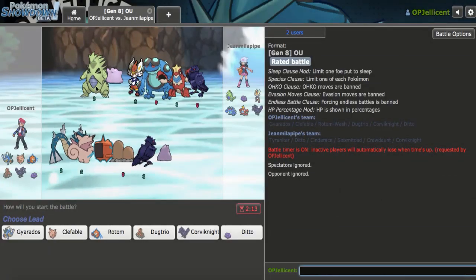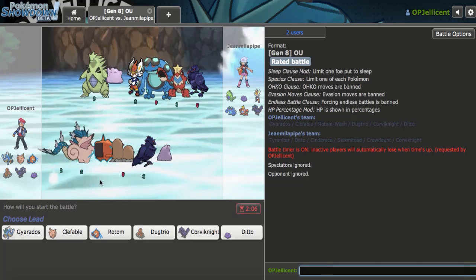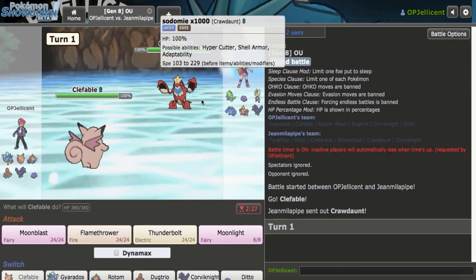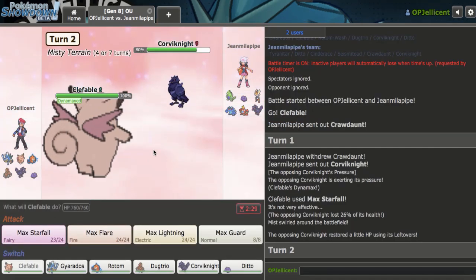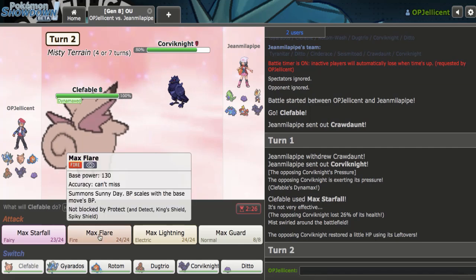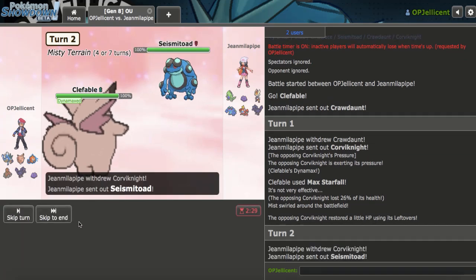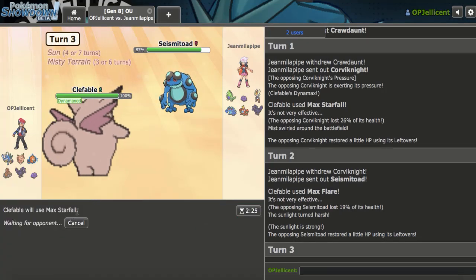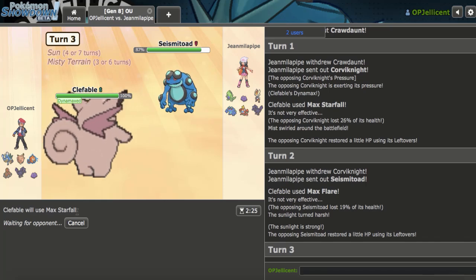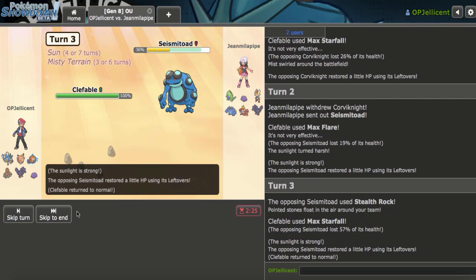Okay, having the next game right here — we have yet another Ditto. What I want to do is lead off with Dugtrio? Actually I think they're leading Seismitoad, so I'm going to lead Clef. I get the matchup immediately which I really love. Let's go for Flamethrower. I should be able to do a lot of work with Clef either way. I really want to double Starfall, but I don't think it's worth it. Let's go for Moonblast instead. If I switch out on Crawdaunt, I basically lose a Pokemon — if they're faster and Choice Band, I basically lose my Clefable. Let's go for Moonblast.